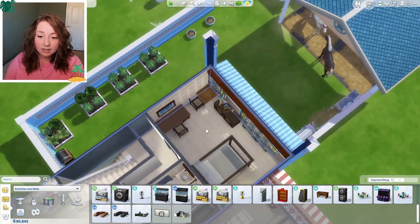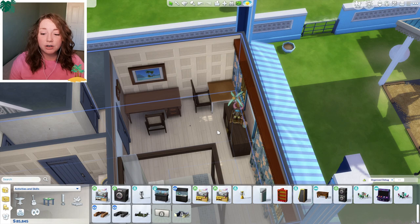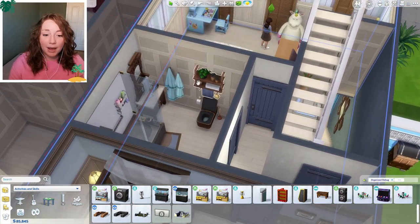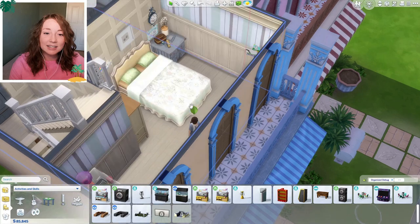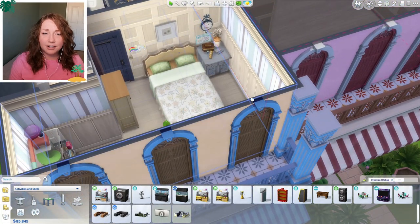Going up to the second floor, we have Jackson and Poppy's bedrooms. This one is Jackson's bedroom - it's so plain. I have a lot of trouble decorating for Jackson right now and I don't know why, but he has a desk and there's his little bed. Then we have a bathroom shared between him and Poppy on this floor. And here is Poppy's bedroom right here.